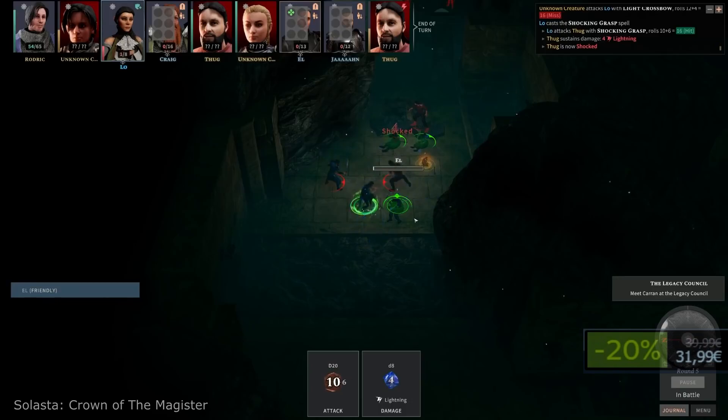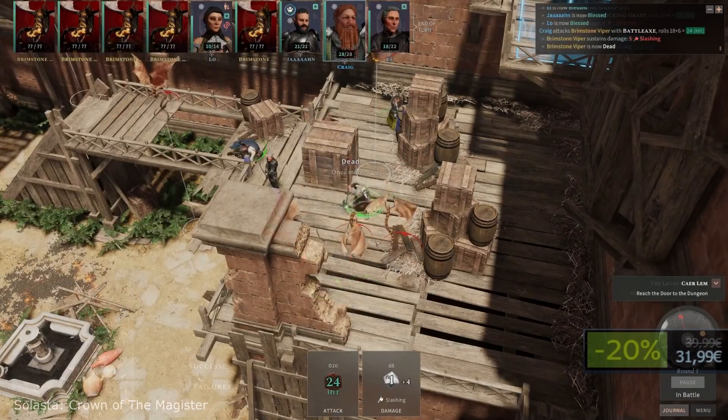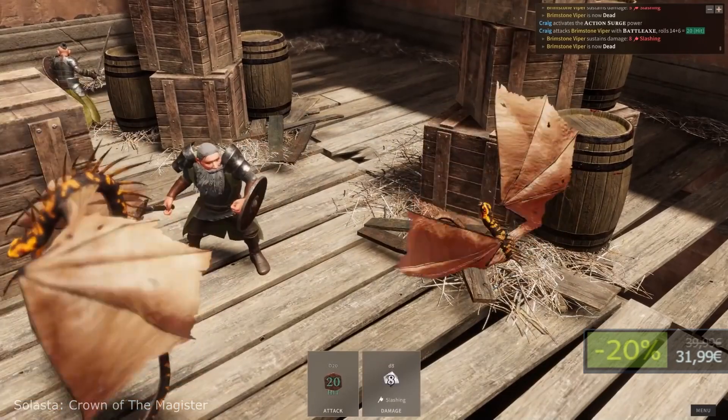Although if you are expecting dialogue worthy of a Lord of the Rings narrative, aim a bit lower — somewhere where The Hobbit is. Here you will create your heroes just as you would in a pen and paper game, choosing your race, class and personality.